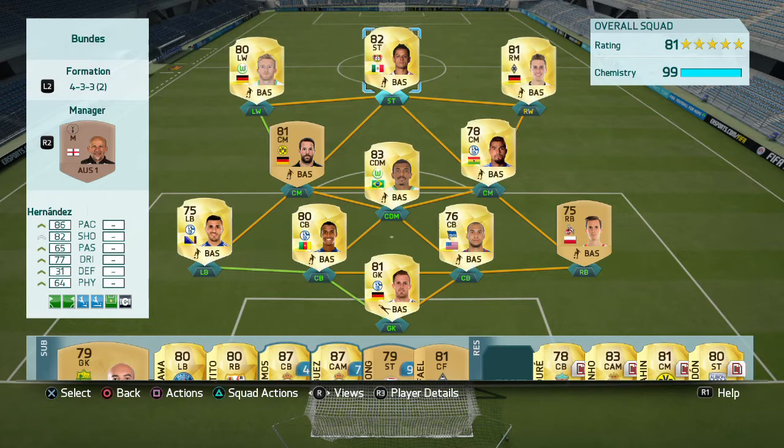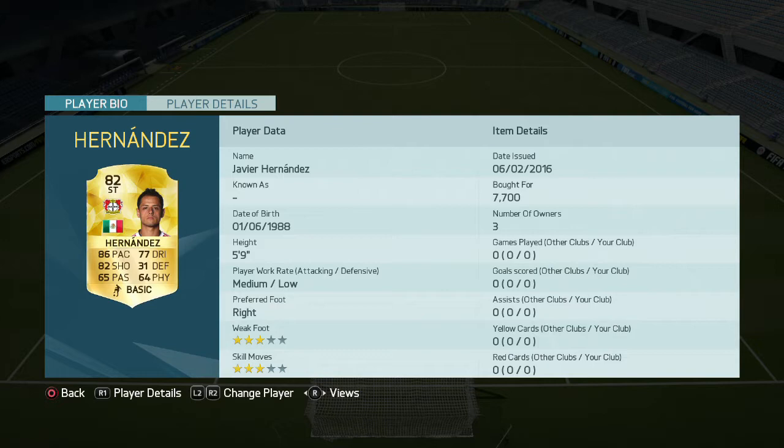Hi everyone, Scarry here. Today I'm going to be doing a review of the new winter upgrade for Javier Hernandez, who is now 82 rated. He's got 86 pace, 82 shooting, 77 dribbling — all pretty good stats, and they're the core stats that you're going to need in game.